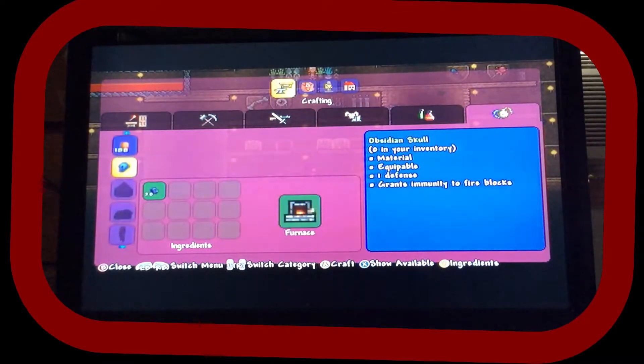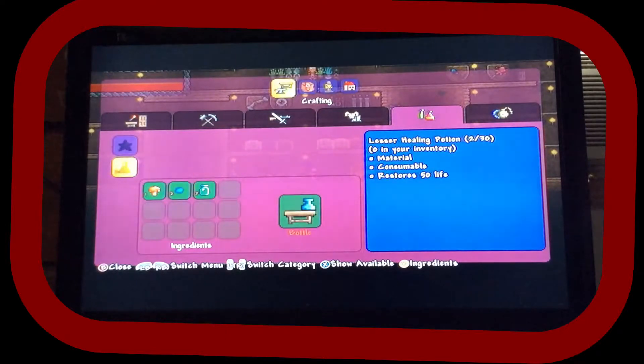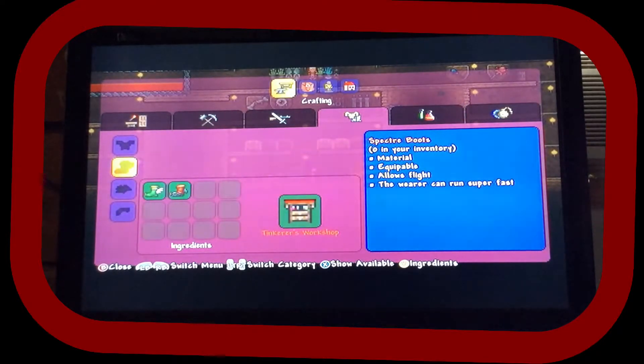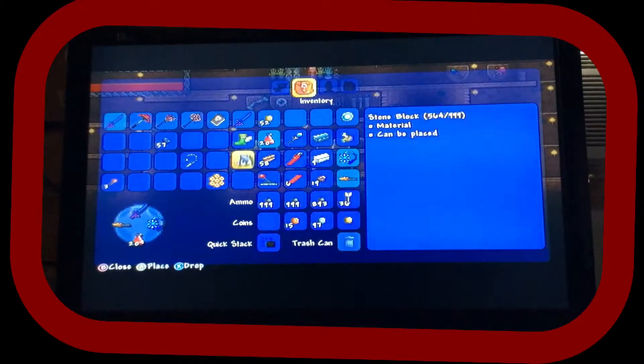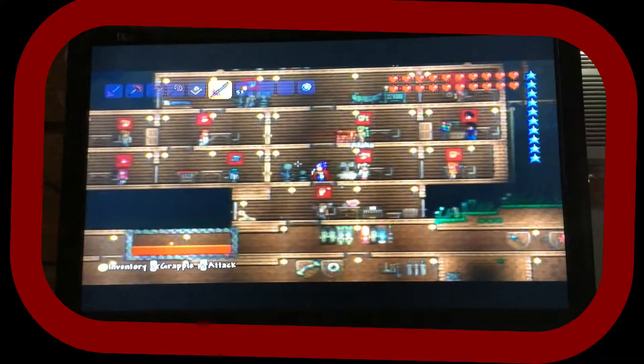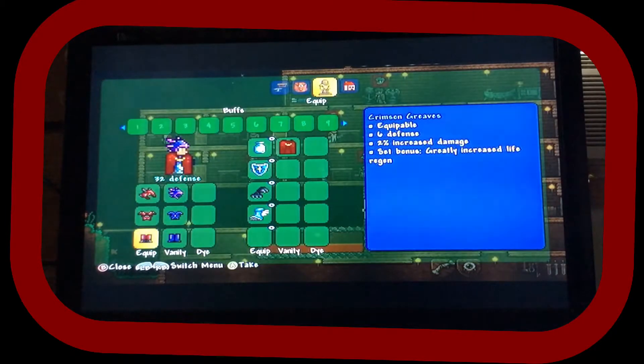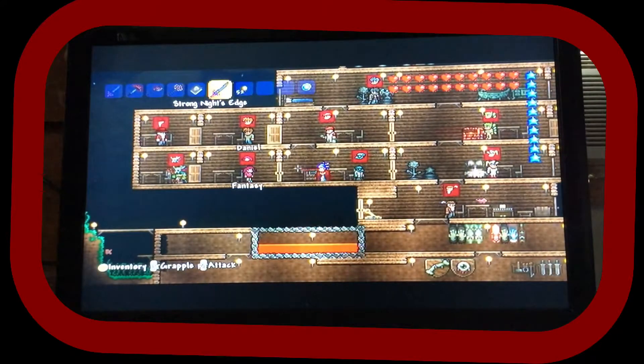Specter boots allow flight and let the wearer run super fast. Guys, we're actually going to do that because we can take our Hermes Boots and Rocket Boots and combine them into one. So we've got to go up to the Tinkerer. Here it is — Tinkerer's Workshop. Let's build the Specter Boots. Okay, we got them — yes, they're on! I'll reforge them off camera because reforging takes forever.